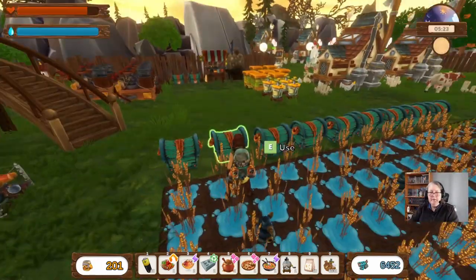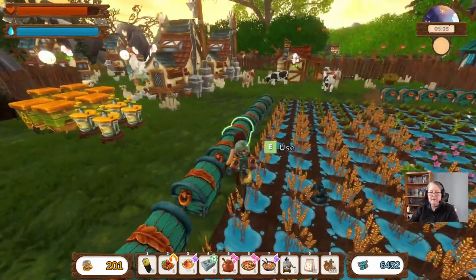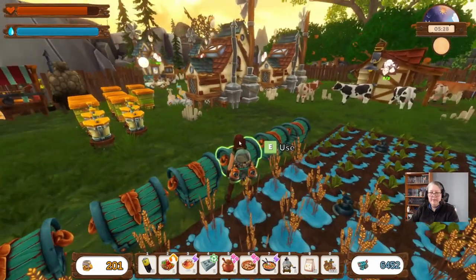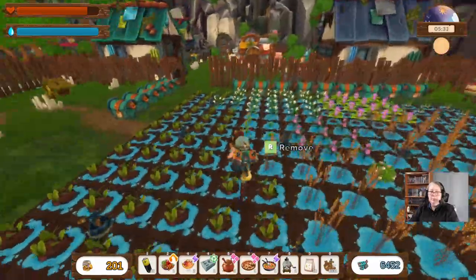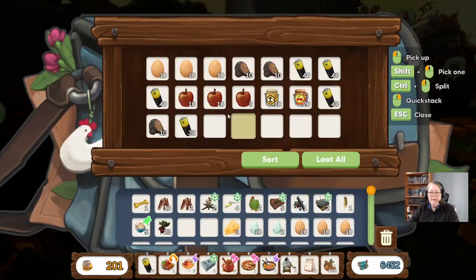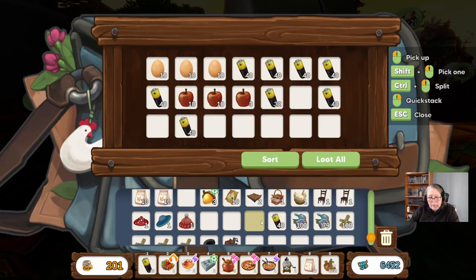Let's look in here — lettuces, carrots, blueberries. We're still going to need more, but it's a little tidier than it was and I have more space. I don't have an apple box, but I do have a truffle box, which means I can put all but one set of this away.